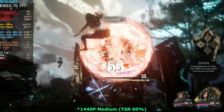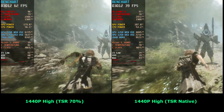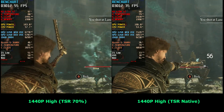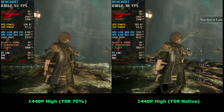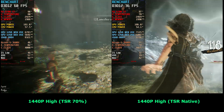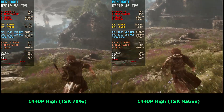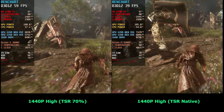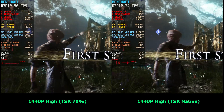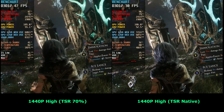I also tried other settings at 1440p. I tried 1440p with TSR at 70%, which is essentially 1000p or 1008p upscaled to 1440p, and also 1440p high settings with TSR at native. Just like at 1080p, if you go with 1440p high at TSR 70% you can have an enjoyable experience with a variable refresh rate screen. If you go with 1440p high at TSR native, you can lock the game to 30 frames per second. I also tried off the record 1440p with maximum settings — it was dropping below 30 frames per second, which is why you're not seeing it here.